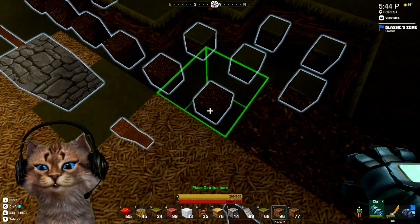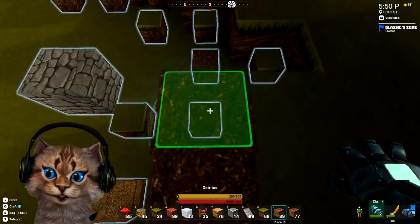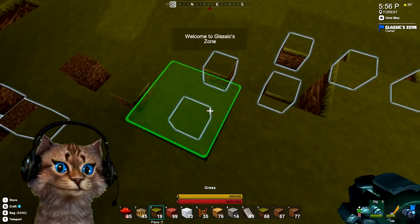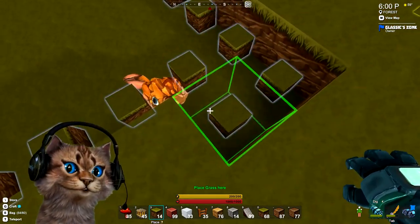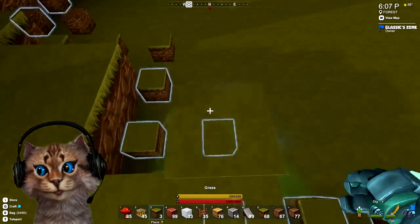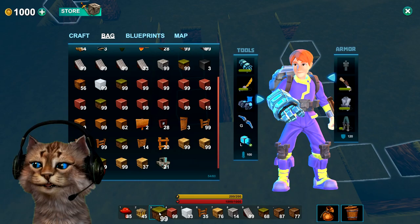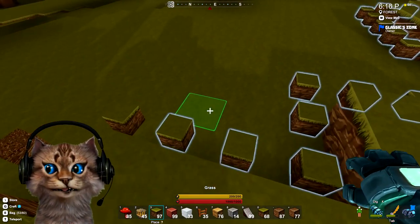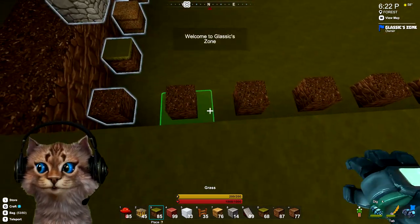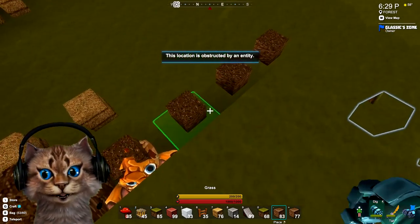We'll go back to grass. It looks like dirt-ish. Oh, detritus — gotcha. So it's the bad stuff. Let's go back to the grass. This build is actually going much faster than I expected. More grass please. Looks like we've got to go back to this block — more detritus.